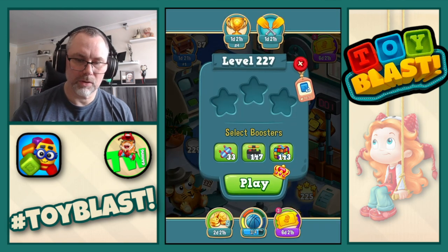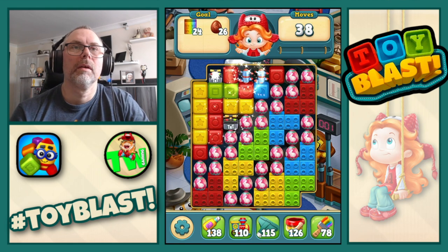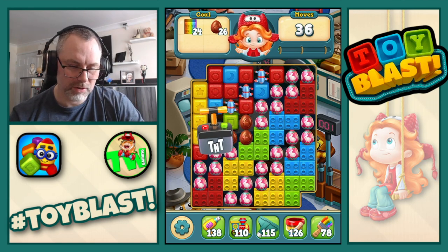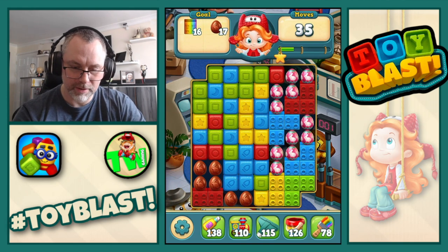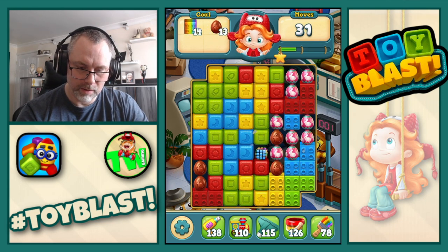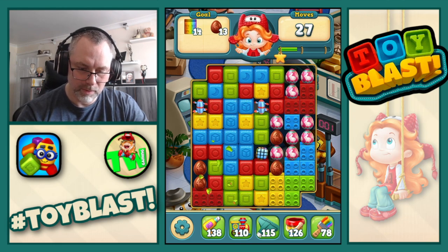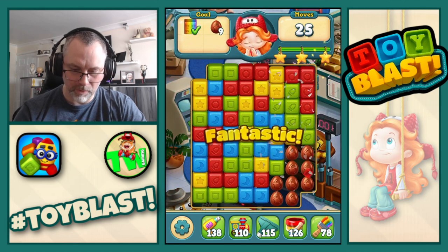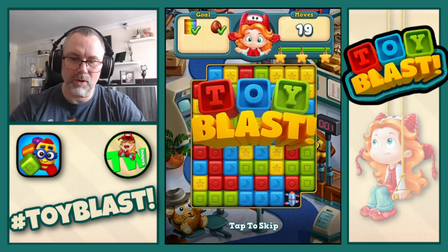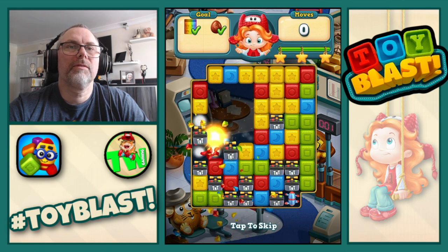We now move on to level 227, where we're going to need bricks and eggs. I'm going to do that single and then do the large TNT which will set off the rotors. There is a puzzle. Double puzzle — go for it, nice. Rotor across and puzzle complete — 3 stars, with a load of TNTs and one rotor.